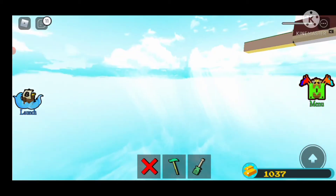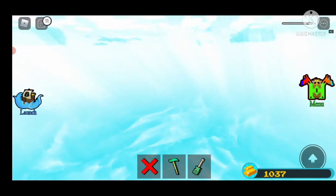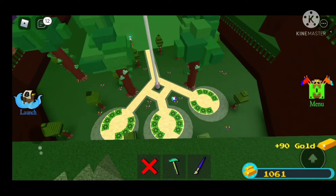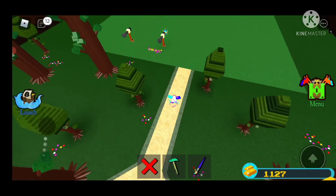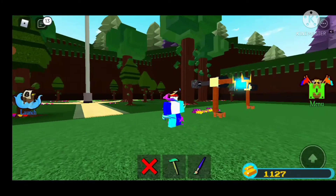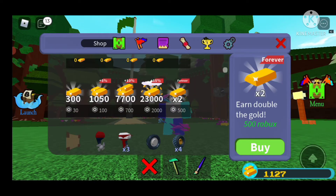I died. How much gold did I make? 90 gold — that's good, but I want 130, the max, because I don't have the two times code. Yeah, I kind of don't have it.